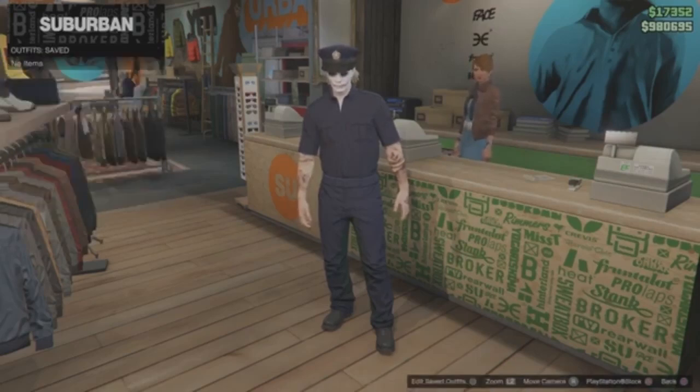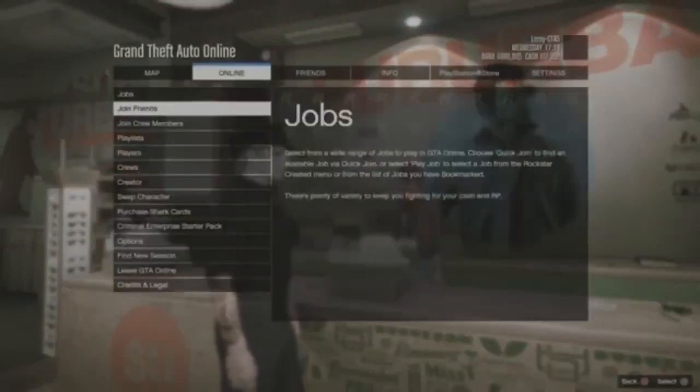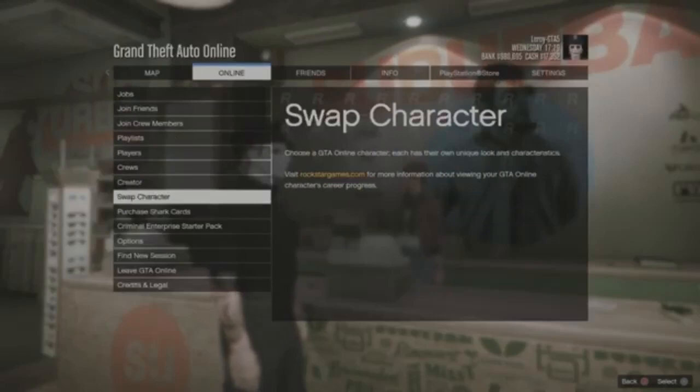The first thing you need to do is delete all your outfits except for one. You want to equip the outfit that you want to keep. Once you do that, you want to go to Online and go to Swap Characters.